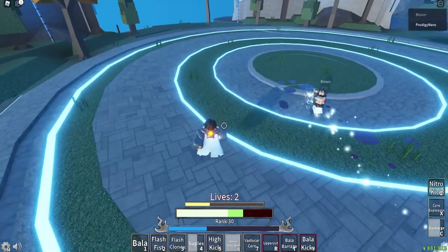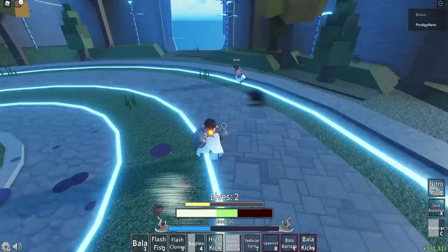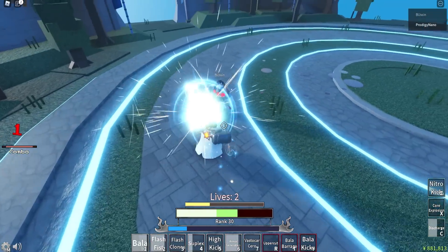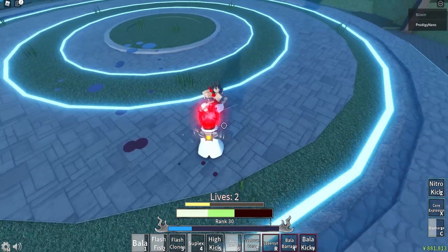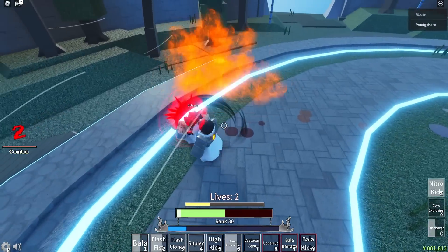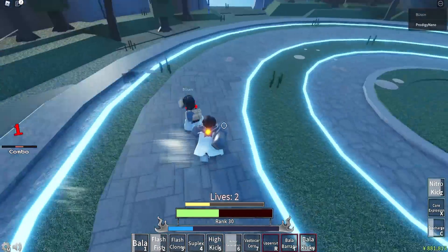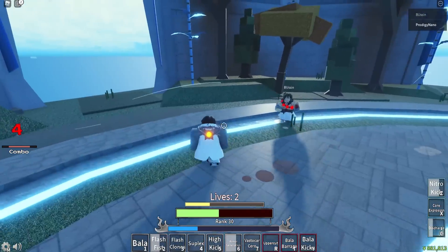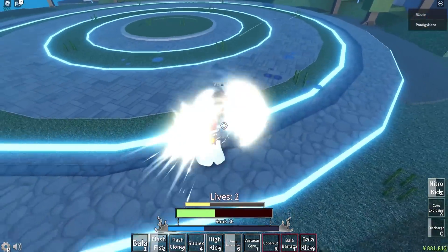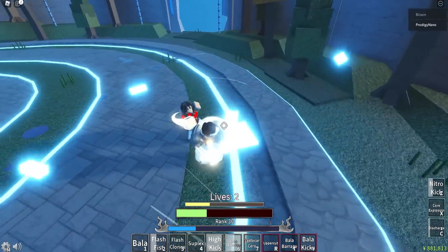Regen my armor. He's actually getting me with those Flash Fists. There we go. Let me see if I can get him in a Bala - nice, good parry. Nitro Kick. That Nitro Kick is so bad though - it doesn't even truly stun your opponent because they can still hit you afterwards.